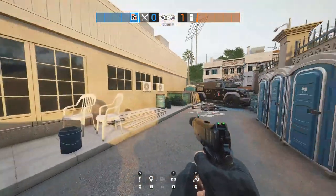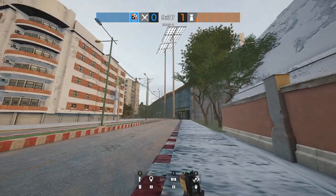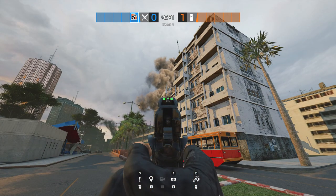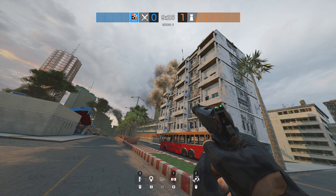Starting off at the gas station spawn, if we turn around and head out through this van we'll first get to see outside the map. As you can see it looks like a city — funny that. There were lots of cool details throughout the map such as these burning buildings with smoke rising out of them, which is funny because I don't remember this being Grenfell.